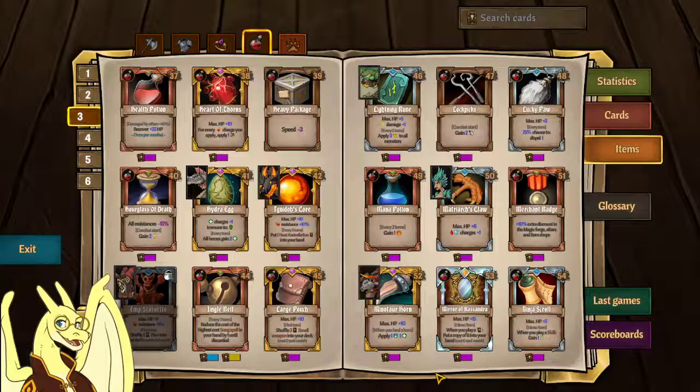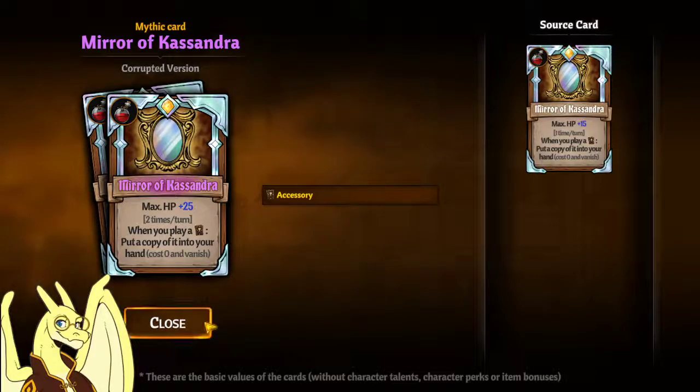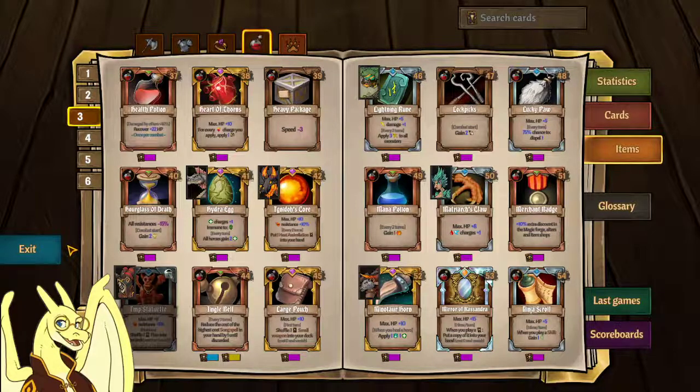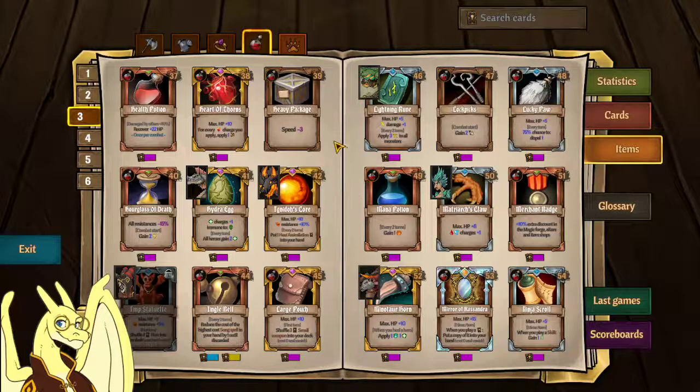When you get the corrupted version, you get to do that twice per turn. You play a card, get a copy of it, then play that copy and get another copy — you're just multiplying. You're becoming a boss yourself with that one, playing three or four of the same uber card per turn. Like enraged Ignito playing four Meteor Showers per turn — you can just be enraged Ignito and play three Meteor Showers in the same turn.